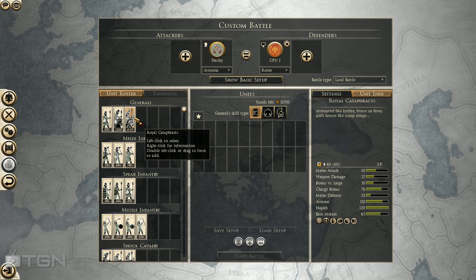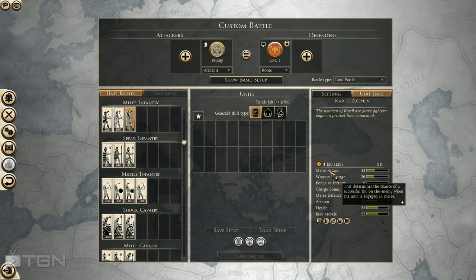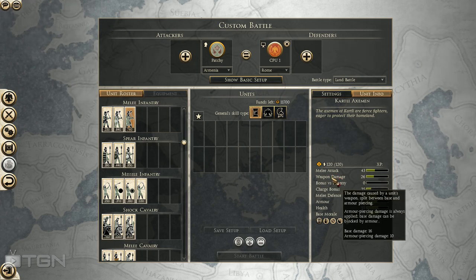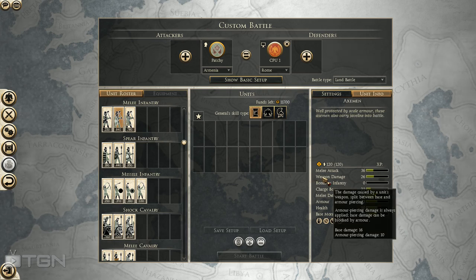Royal Cataphracts are definitely a hugely powerful unit — probably going to be the general choice for most Armenian players. They've also got Hillman Axemen and a new unit, the Kartli Axemen. These are pretty brutal axemen with really nice melee attack, meaning they score hits often. Their weapon damage is rather low and the armor-piercing isn't that impressive either — I would expect more from an axeman.